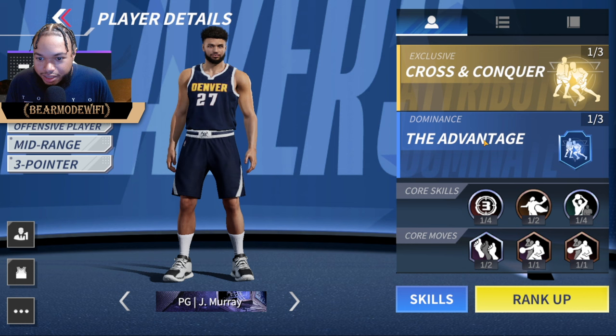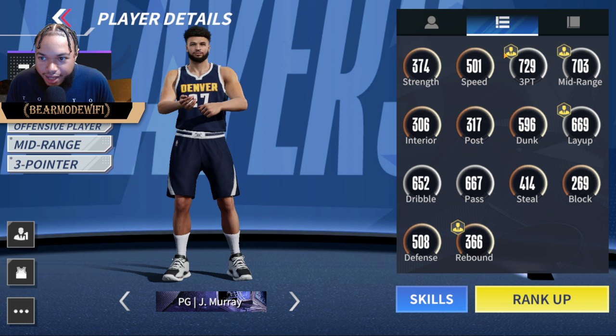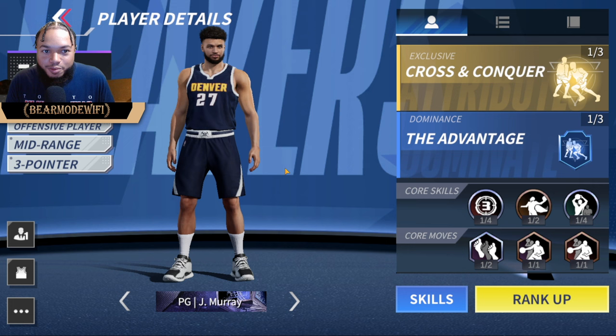Here's some of his core skills — his exclusive Cross and Conquered advantage. I'll click on it so you can read through what it does. And this is his dominant skill. Here's some of his key attributes: he has a 729 three-pointer, 703 mid-range, 669 layup. At the base level he's pretty decent, and if you rank him up he will be pretty good — a pretty good epic player. I don't see anybody with him, but we are going to be using him and I'm going to show you some gameplay.